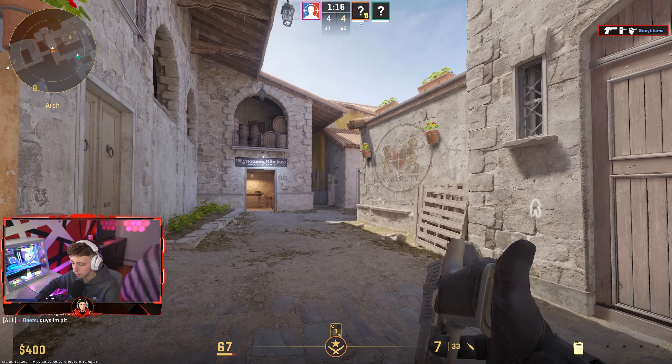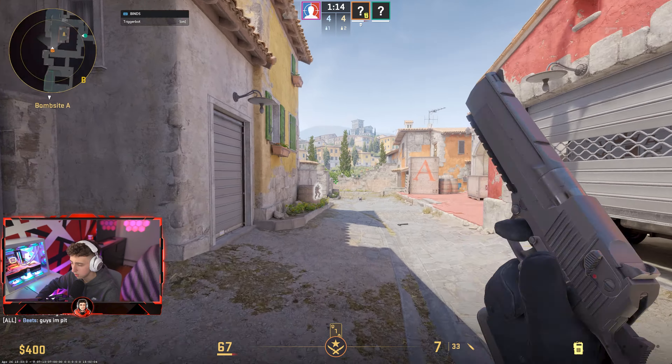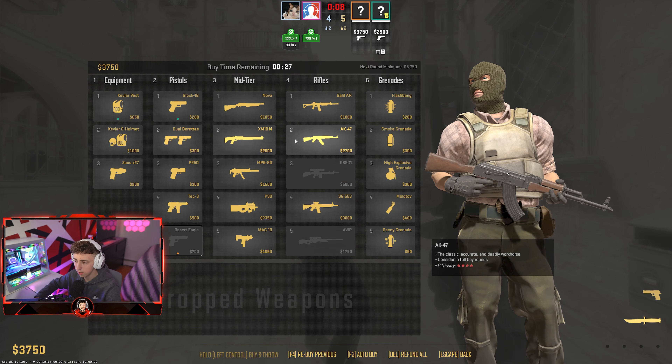I'm pushing down here — I'm in pit with walls active. Boom, there you go, planting the bomb. As you can see, this is how you can rank up pretty quickly using legit cheats.